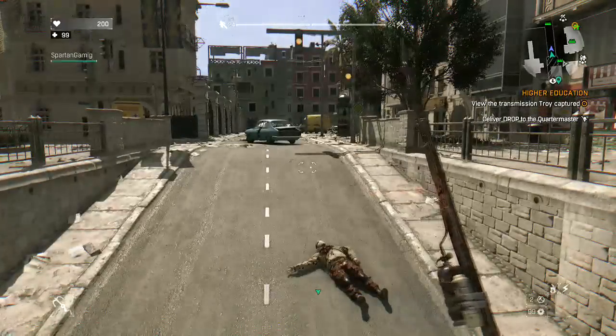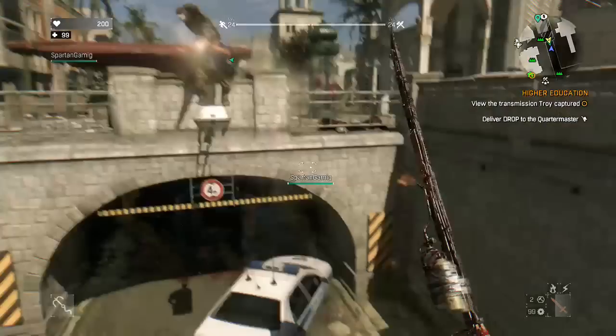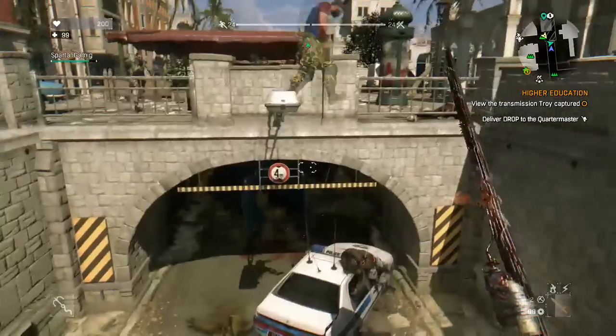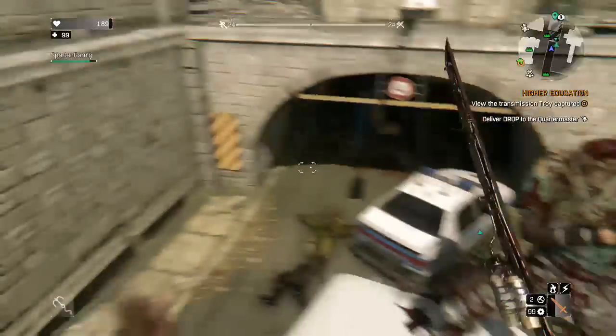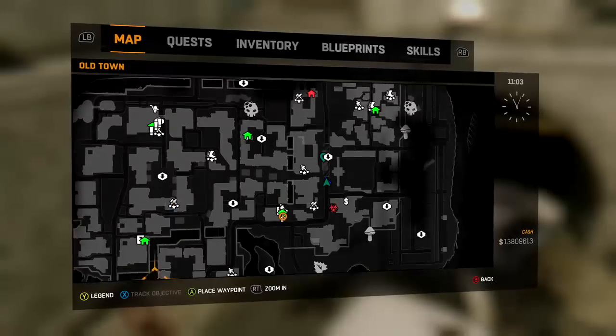Welcome back everyone, it's FNHUSA57 here. We are back on Dying Light, of course, playing with Spartan Gaming. He's got a zombie behind him — that was actually kind of funny. Anyways, today I have a video for you on how to get the Toxic Reaper blueprint. It is a legendary blueprint, and we are simply just continuing the blueprint hunt series.